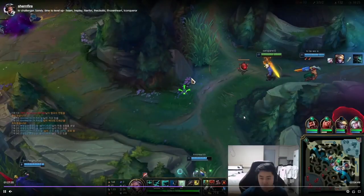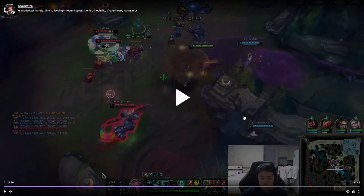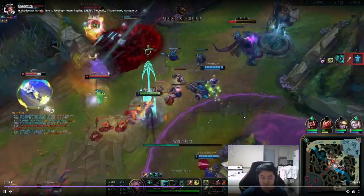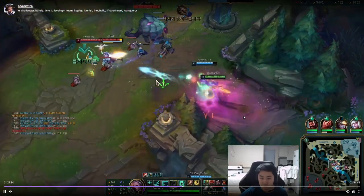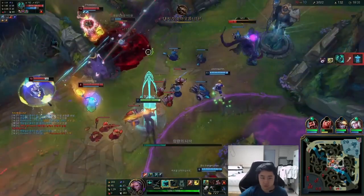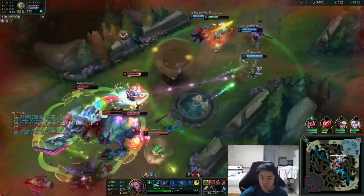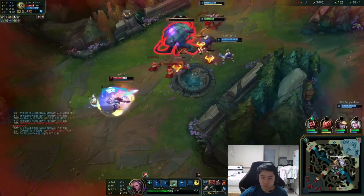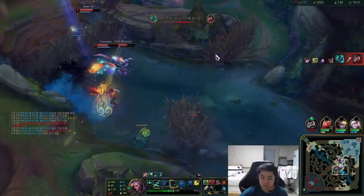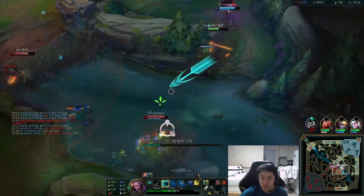Now we're looking at another skirmishing scenario. Not an ideal start — I've lost the Grub contest and I'm looking to engage because my teammate is committing. It turns out to be a bad engage so I cancel the fear with my ultimate and managed to survive. I could have died here if Hecarim played better, but he misplayed. The main point is I was willing to ult away to survive and find another day — that's the key.